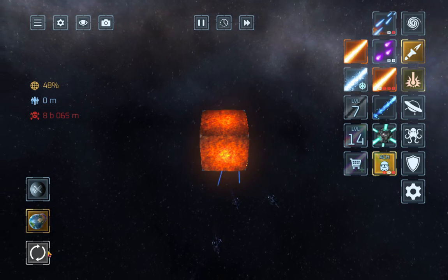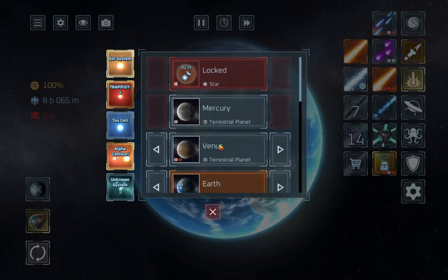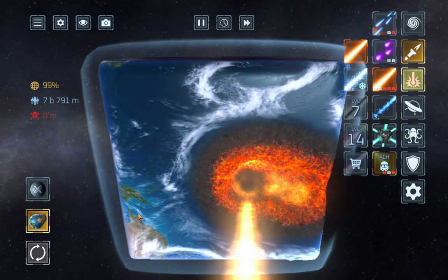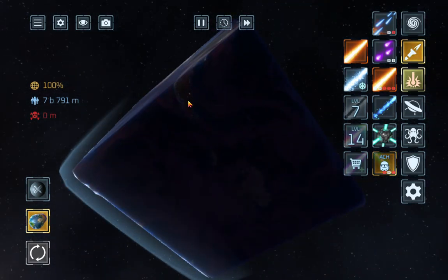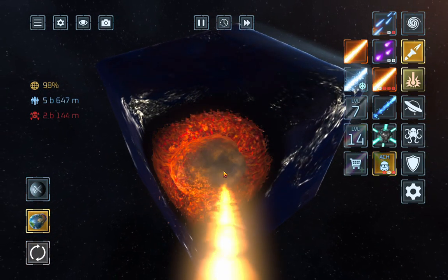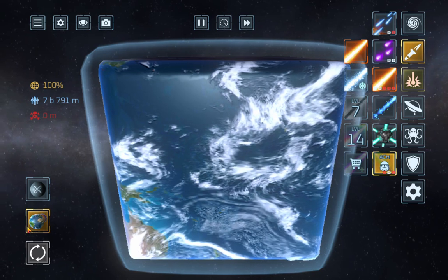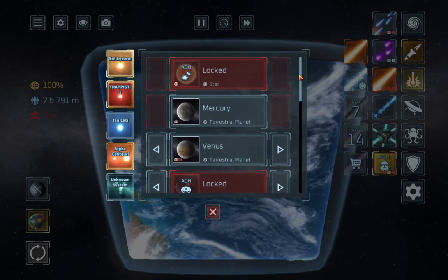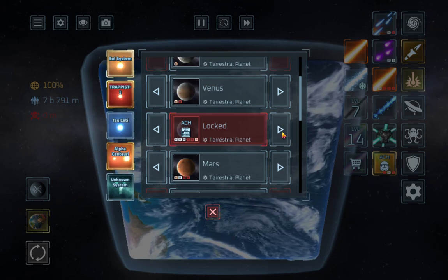Now I'll just reset the planet and then I'll pretend that I have the square planet. Look — I've unlocked the square Earth now! Oh my lord! Let's destroy the corner because it's dangerous. Now that's unlocked the doughnut! So you've got the doughnut Earth, the flat Earth, and whatever that other Earth is.